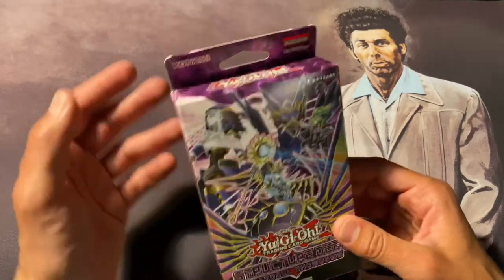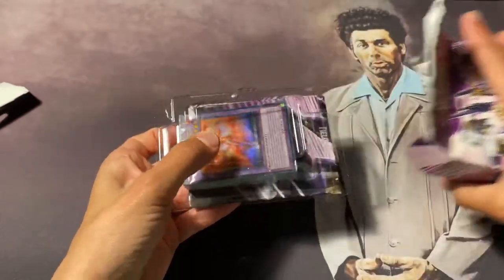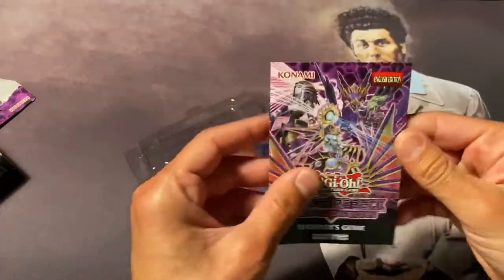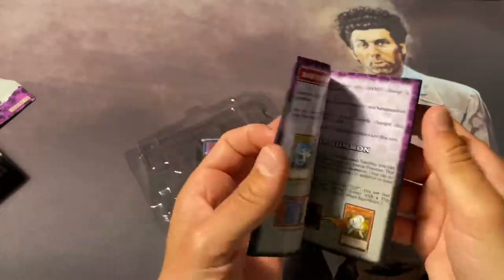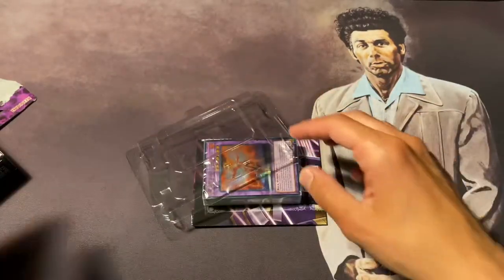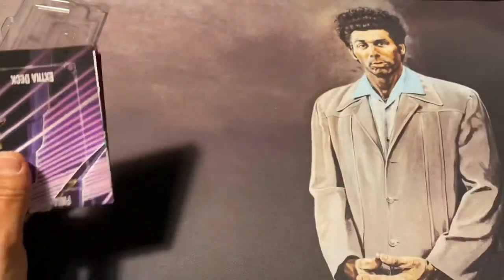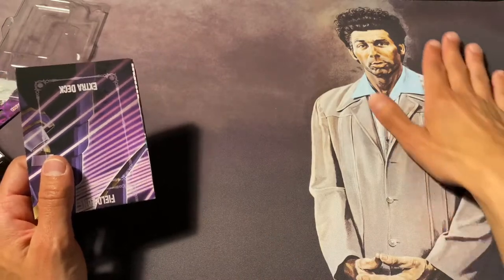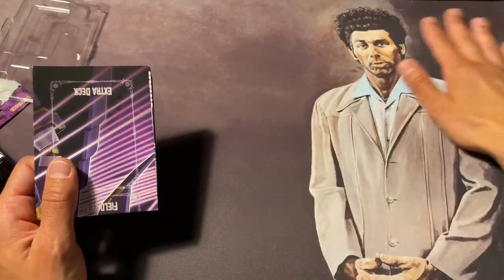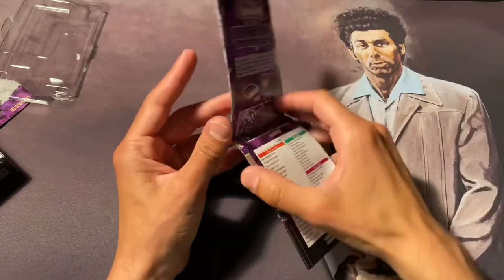Alright Yu-Gi-Universe let's tear this open. I'm excited for some new alternate artwork. I got a little strategy guide here with combos, and I've got some great combos coming out for you guys. There's our pack, got a nice little mat. Speaking of play mats, what do you guys think of Mr. Cosmo Kramer? This has been to a couple regionals. Gotta love me some Seinfeld - who's a fan of Seinfeld?